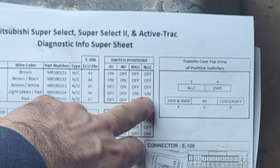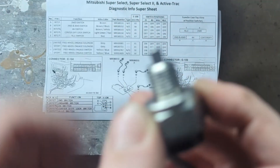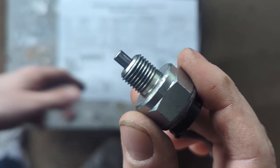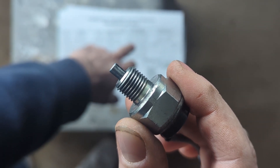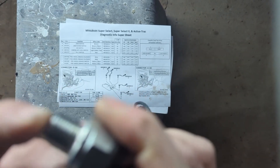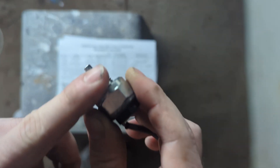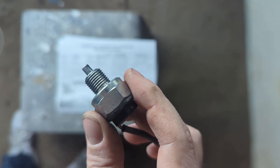The other ones — especially switch E — are probably prone to get stuck as well. It's a common issue. They just don't move, so they get stuck. And then you go to four-high with the central differential lock, you press it in, and then you go back to four-high, and then it's stuck in the wrong state for the computer, and the computer shows you an orange blinking light.